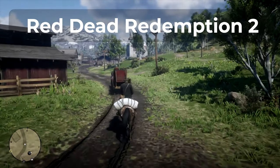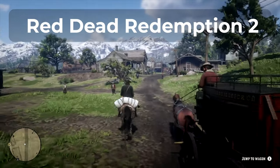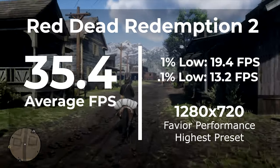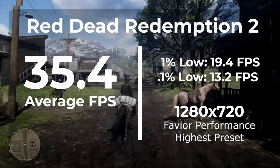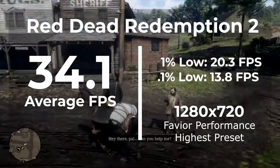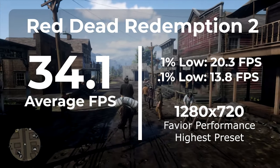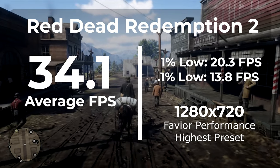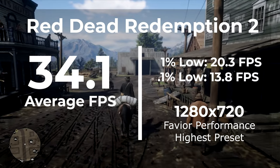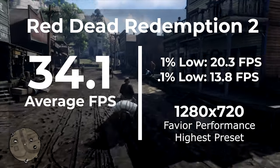Next is Red Dead Redemption 2, run at 1280x720. Textures set to the highest Favor Performance setting, using the Vulkan engine. On stock settings before overclocking, we got an average FPS of 35.4 with a 1% low of 19.4. After overclocking, we got 34.1 average FPS with a 1% low of 20.3. The overclock may have helped a little — it brought the 1% low up slightly, meaning the game ran a bit smoother with less jitter — however the average FPS actually dropped slightly, though that's within margin of error.